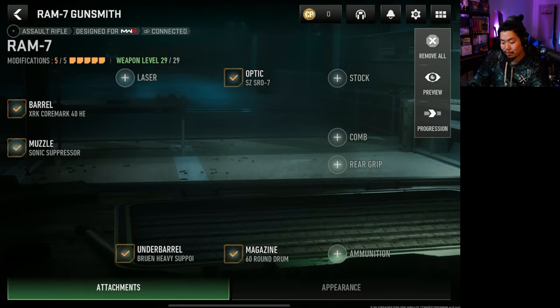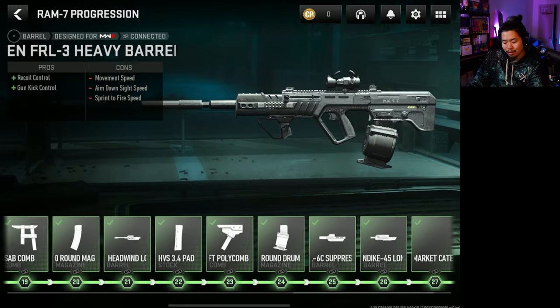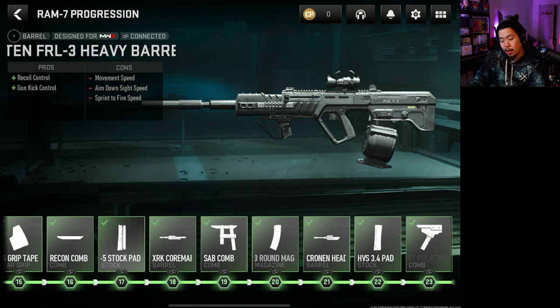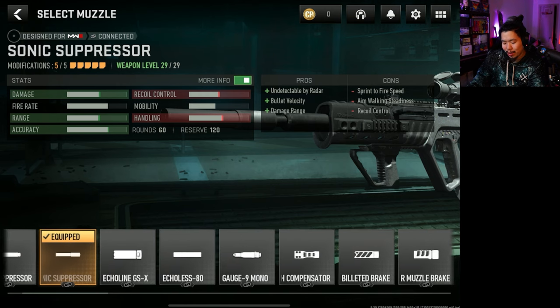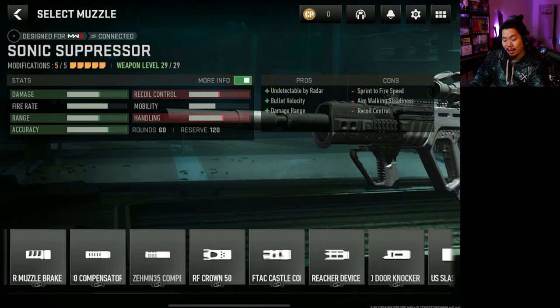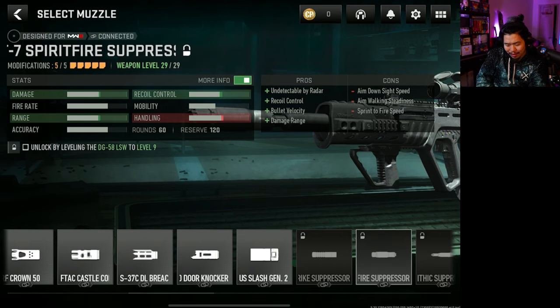For the Gunsmith, just tap the wrench button on the right side of the gun to access it. This is where it gets unique — these guns do not max out at something like level 54 like in Call of Duty Mobile. There's a much lower limit, usually around level 20. The RAM-7, one of the best ARs in the game, has a level 29 cap. You unlock attachments through a progression bar, but not all attachments are available on one gun — you have to unlock some from different guns. Attachments can be shared within the same weapon class: ARs share with ARs, SMGs with SMGs, shotguns with shotguns, and so on.